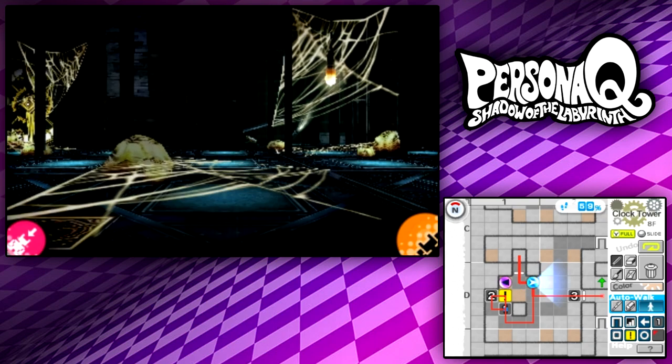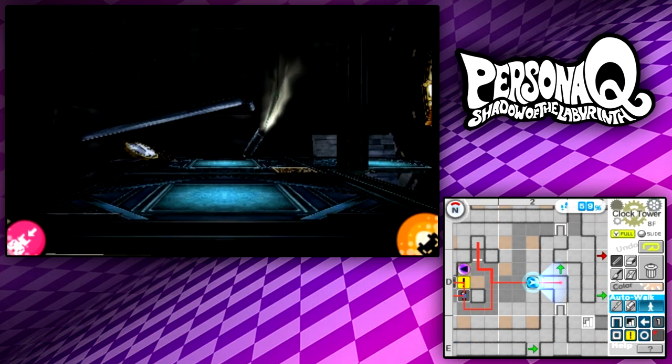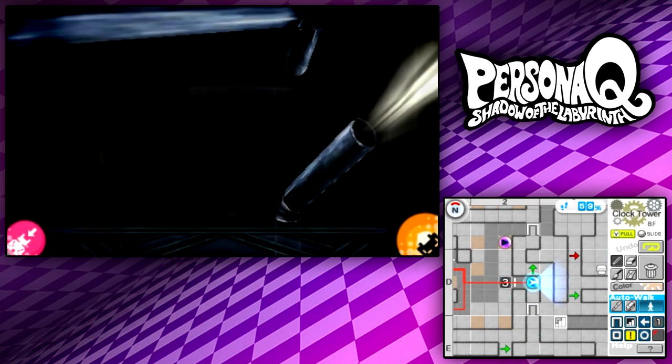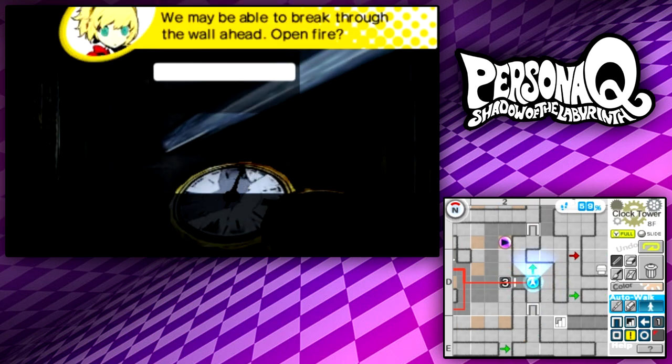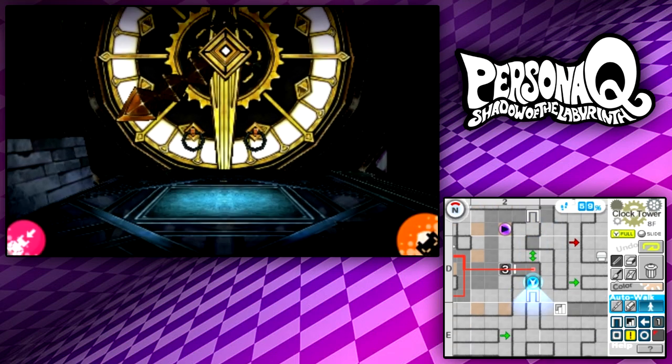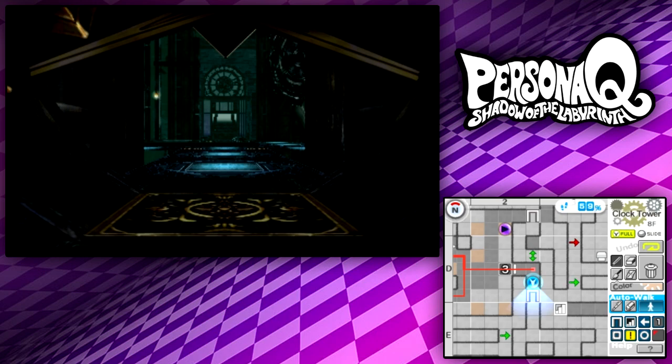I need to turn the auto-walk off. Head down, go to the right one step, and this is the last one. If you've done this correctly, the spider will not attack you. And there you go — you just completed the last of those puzzles. So if you don't like them, well, I've got good news for you: we're all finished with it.